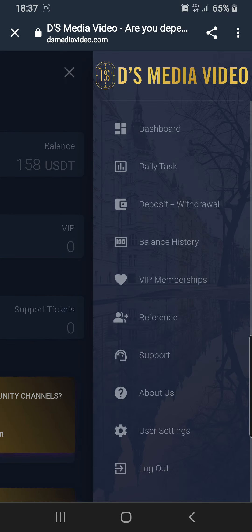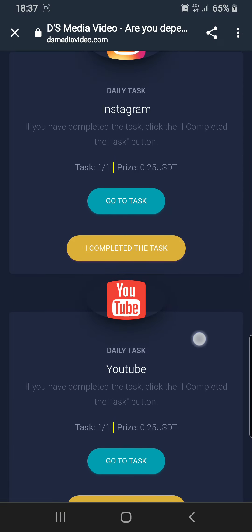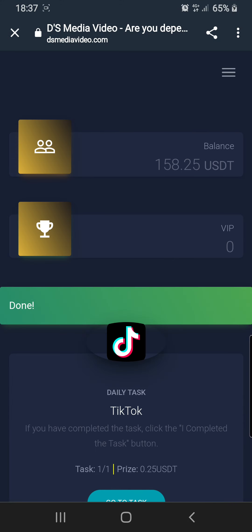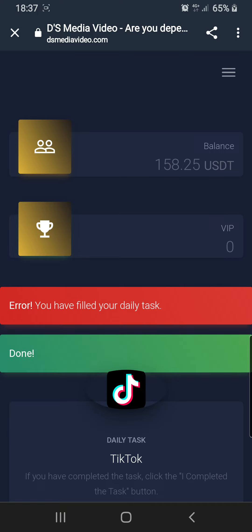I'm about to show everyone how the platform works. When you go to daily tasks, the first thing you need to do is come here and choose the merchant you want to complete the task with. Let's take YouTube as an example — I complete the task, done. Then another one: I complete the task — 'you have filled your tax deal.' There was an error, so let me check how many tasks are available for VIP zero.